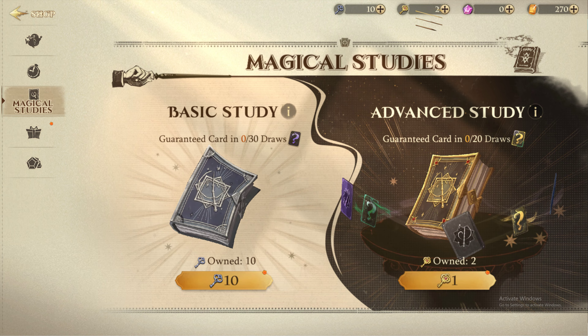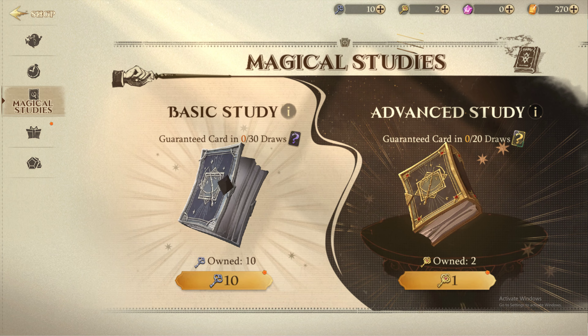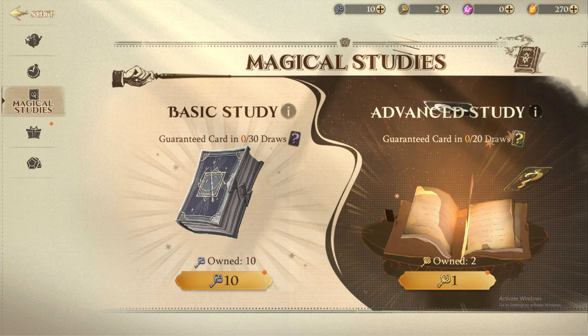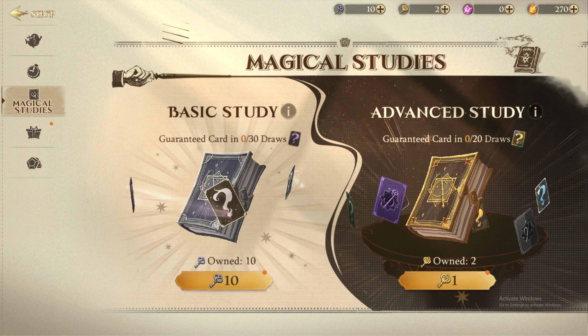The good news is that if you haven't received a Mythic, Dark, or Legendary card in 20 attempts, you will be guaranteed to obtain one. Although you can purchase a Golden Key for 300 gems,